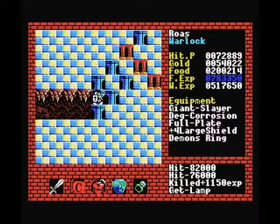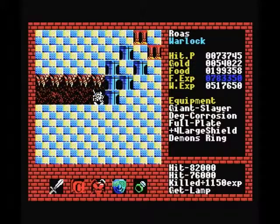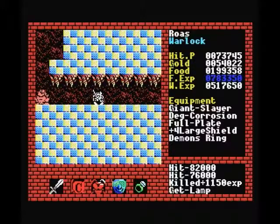We won't approach those from the other side, because obviously we can't get through here. And you cannot attack monsters diagonally — so if a monster is to the upper left or upper right of me, I won't be able to attack him through these diagonal paths. They have to be directly above, below, left, or right of you.